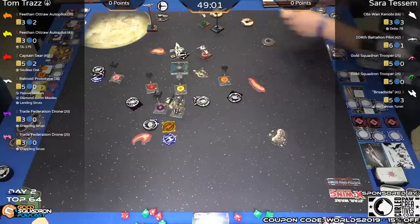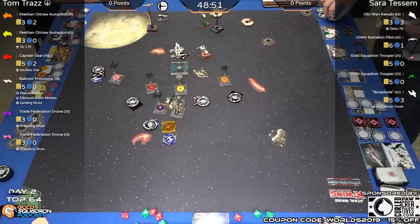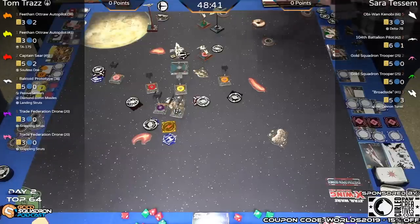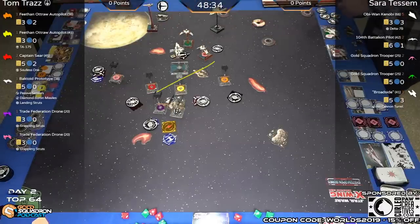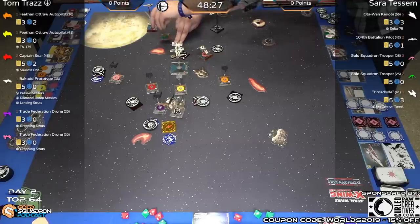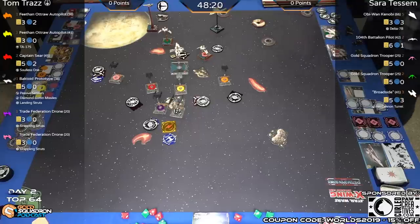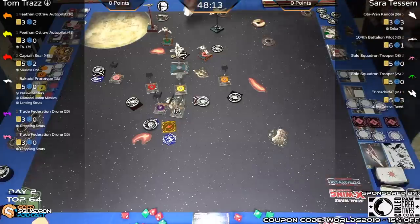That ARC-170 had a lot of arcs pointed at it. A two-bank coming in from gold pink — probably just a focus. Sarah might want to fire diamond boron here without spending the second charge. Another two-bank from the other gold — Sarah is collapsing this formation down the lane. She barrel-rolls to clear broadside in, wanting Broadside in there. Taking the evade.